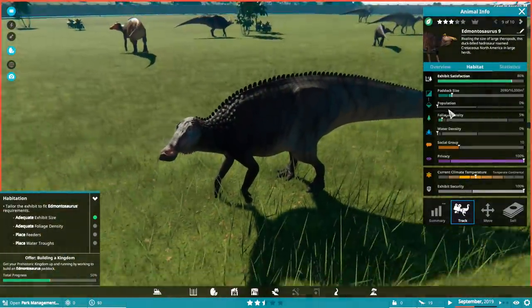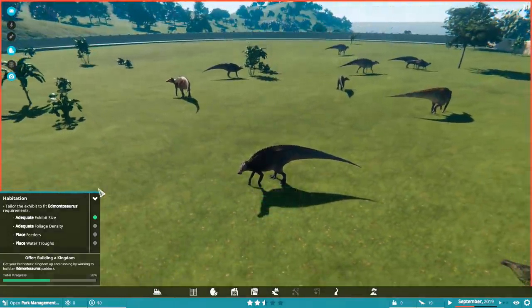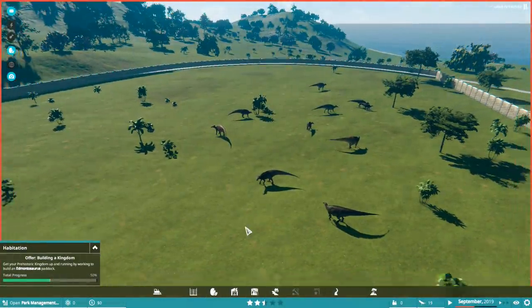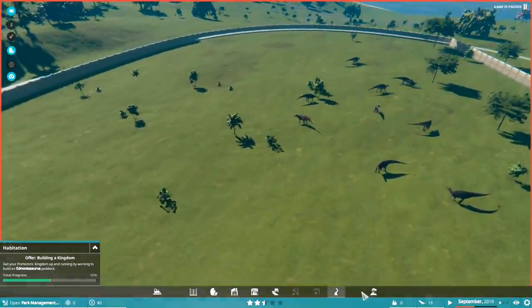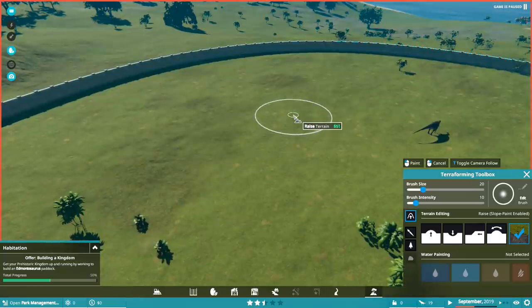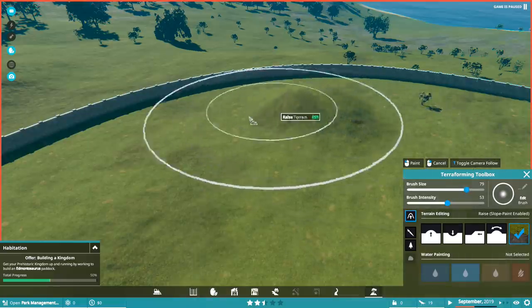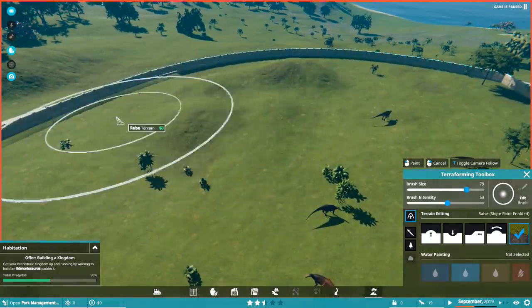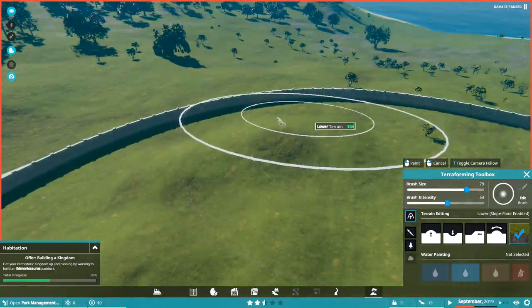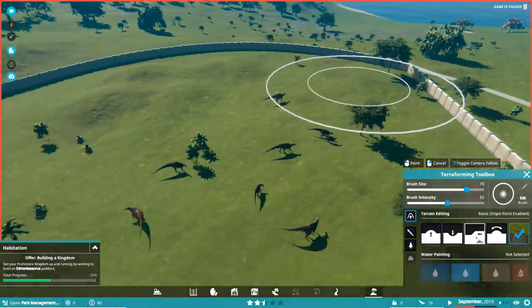We're going to click on a Montosaurus — foliage density, there's a huge range where they'll be happy so we don't need to worry about it too much. I quite like my foliage. We're going into terrain edit. First thing I want to do is just screw around a little. I want to give the exhibit a little bit of va-va-voom — it's a little bit flat. I want to give it a bit of a hill. Nice handy terrain tools here — very useful. You've got the big four: smooth, level, drop, and flatten.